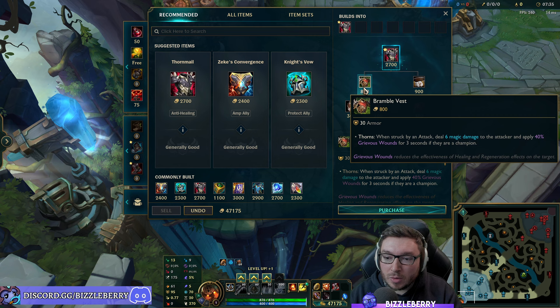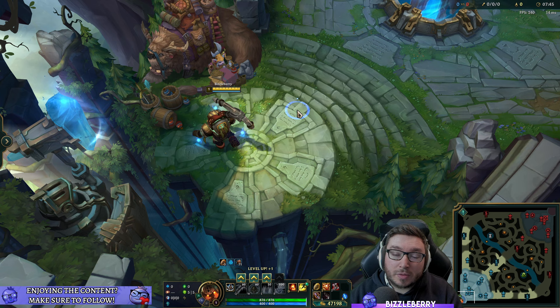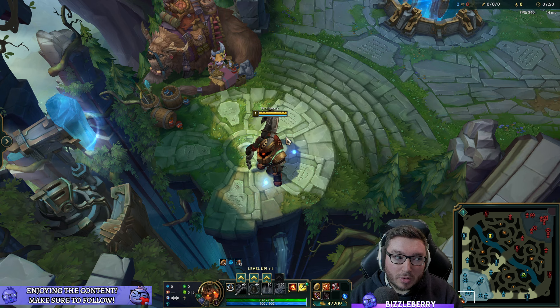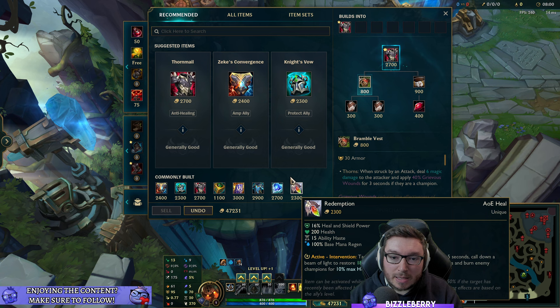If the enemy has a lot of auto attackers and healers, lean towards the Bramble Vest component and then complete Thornmail. You're primarily applying Grievous Wounds to champions who actually hit you with autos, so it's most effective against healing teams that are also fighting in close range.